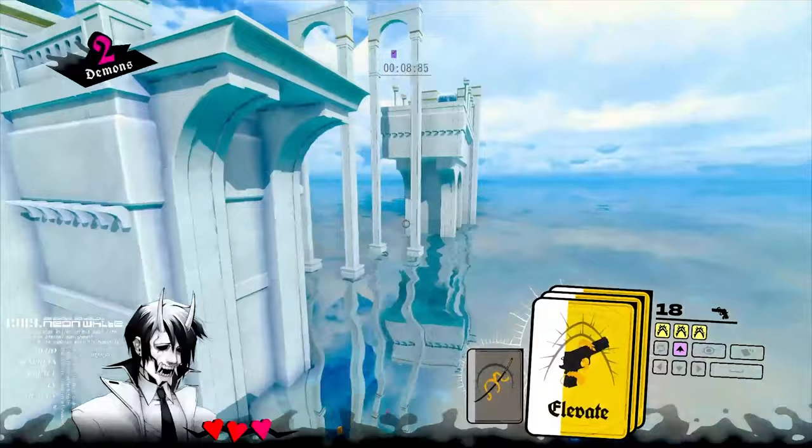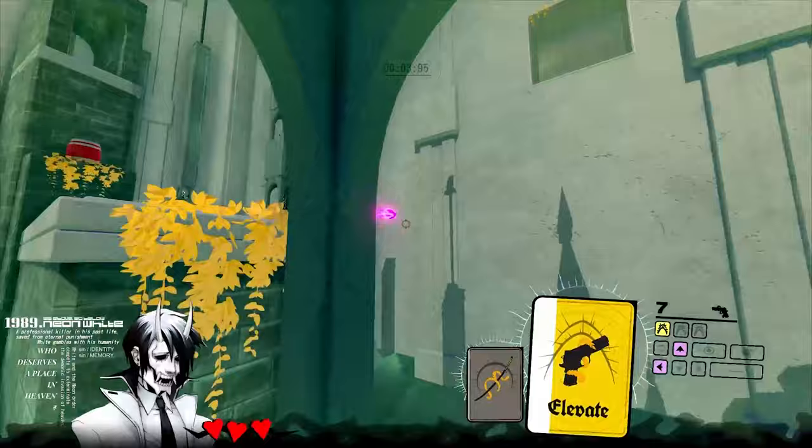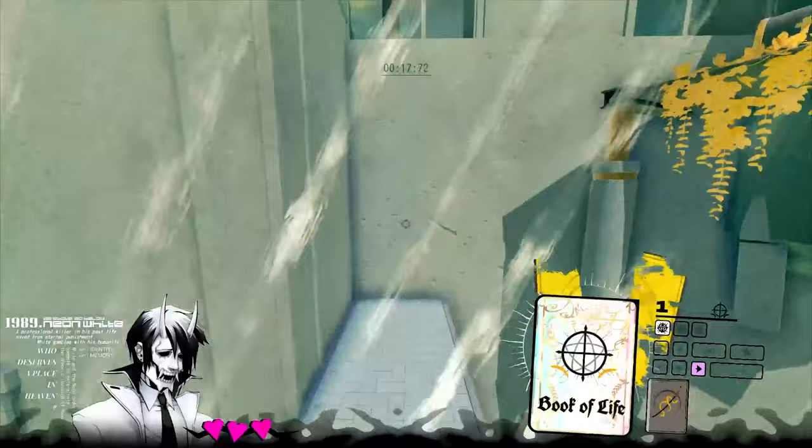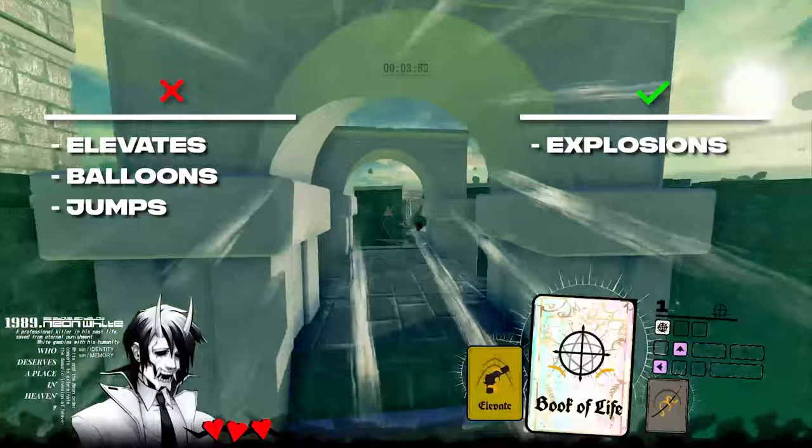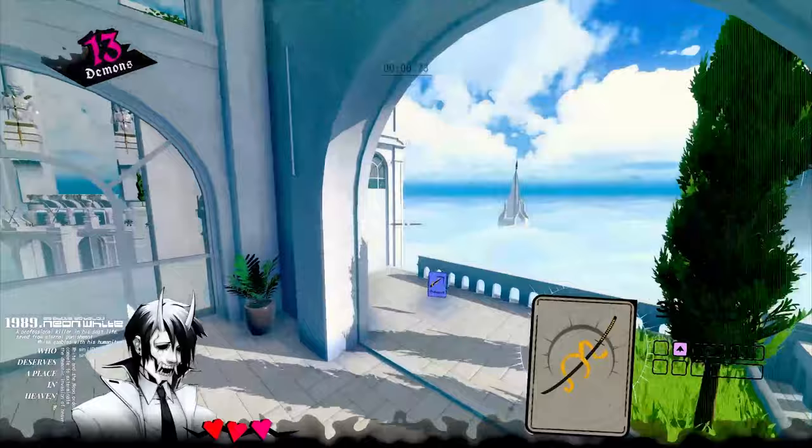Next up is Elevate. This is essentially a pistol, and its discard ability is an extra jump which can be consumed at any time. The interesting part about this card is that the extra jump can be added on top of other upward forces, but not all. The exceptions are other Elevate cards, Balloon Jumps, and Regular Jumps. Every other type of upward force works — this includes Explosions, Telefragging, Exiting the Zipline, and Shocker Boosts.